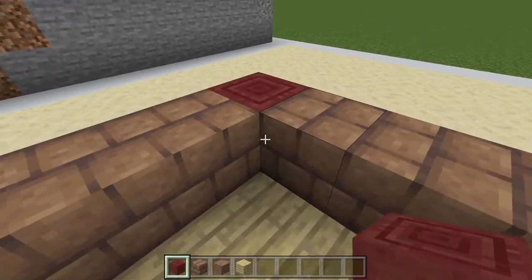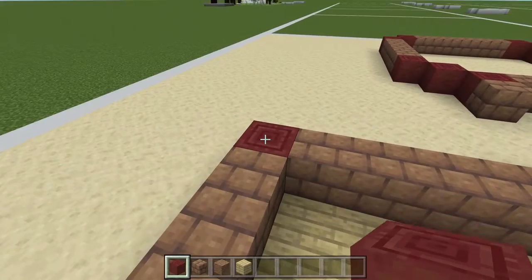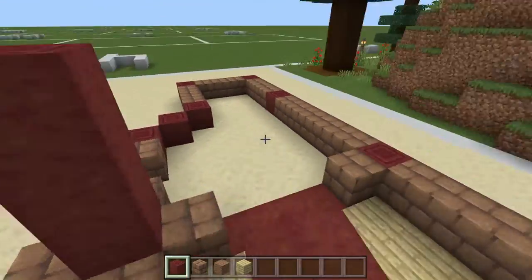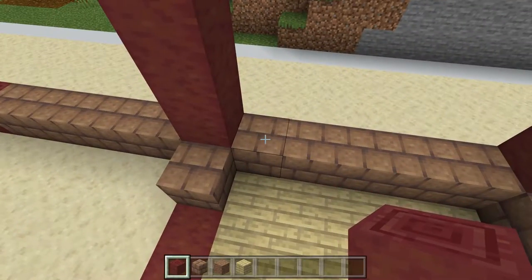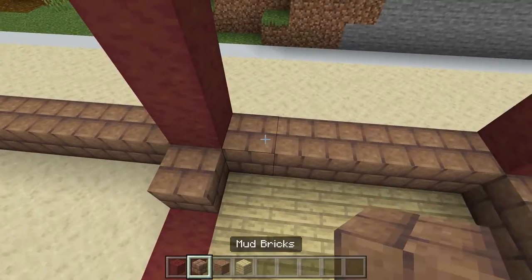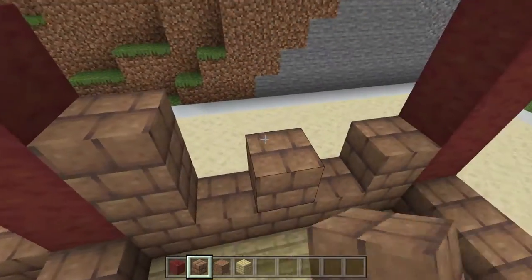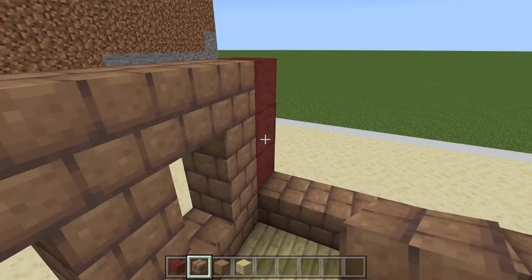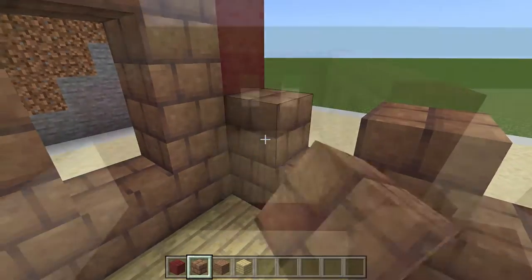Now we're going to come back with our stripped mangrove and come up three more — one, two, three — add three on each side. Then on each side we're going to do the same thing: go one, two, three, so we're going every other one, make a second layer like that, and then one that comes all the way across. We're going to do that on all three sides here.